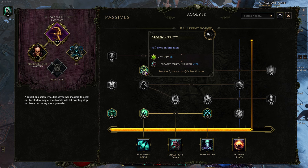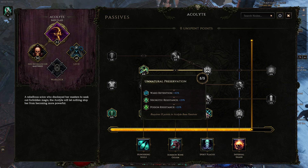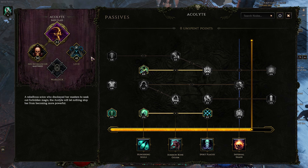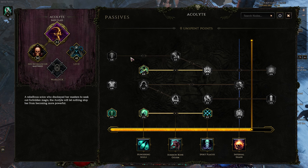This thing is totally not worth investing in because of the 10% chance to gain ward, but we need it to get over here for even more ward retention and more free resists — which I love. Everything else in here — these are increased damages. In general I'm not looking for increased damage because Sacrifice is adding so much increased damage that it just totally eclipses anything I can get from passives or even gear in some cases. So skip those.